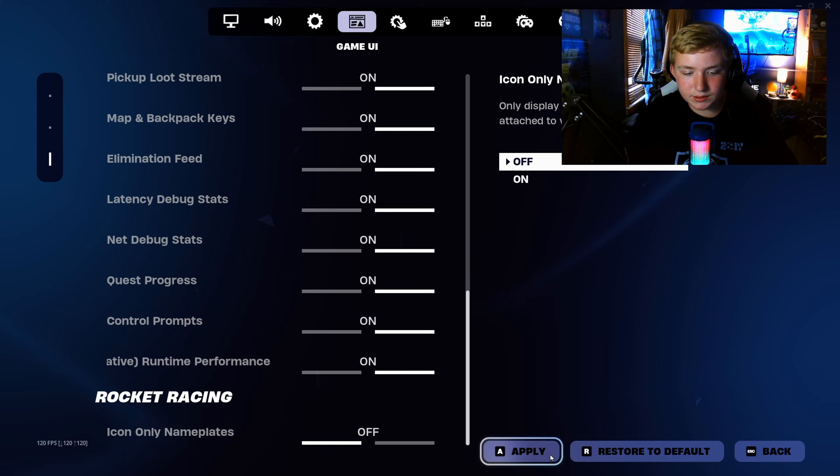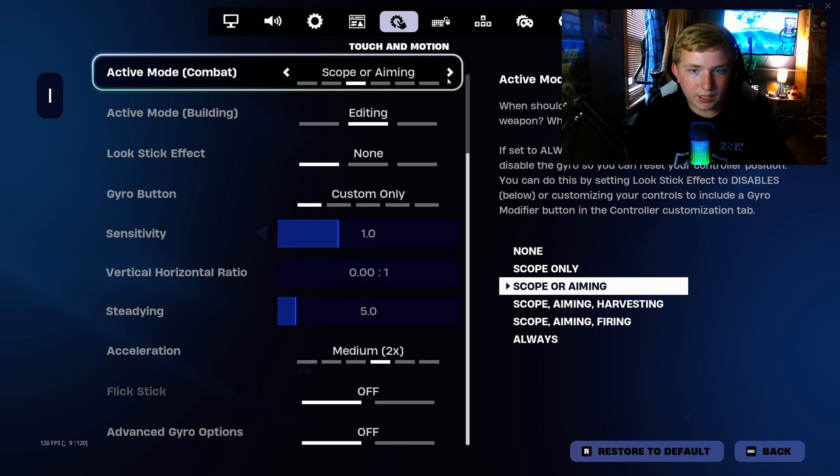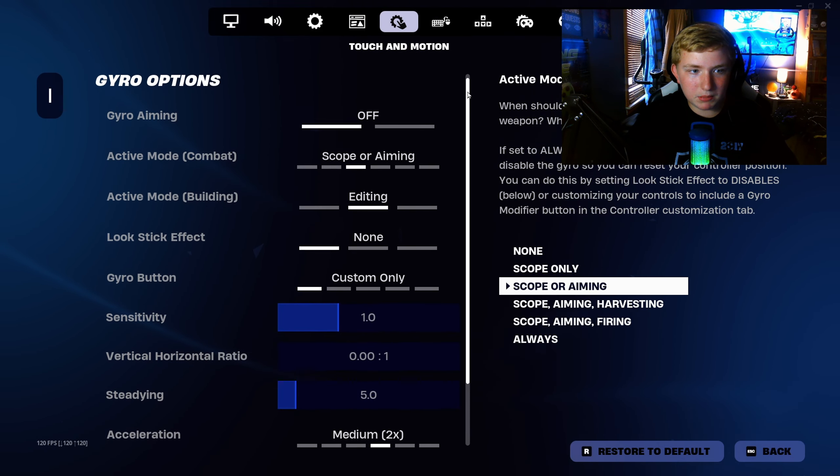Icon only name plates: off. Gyro aiming — if you use gyro aiming, you're weird. I don't use gyro aiming. I don't use controller either, so that's my settings.